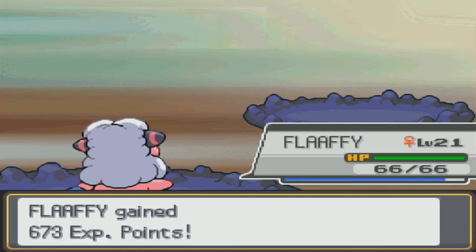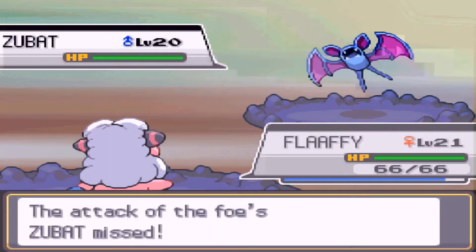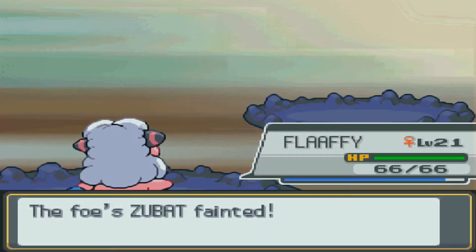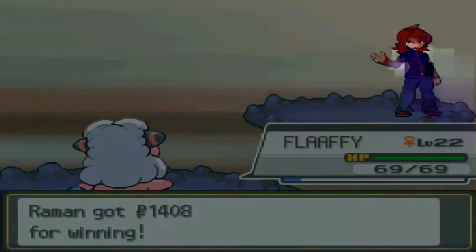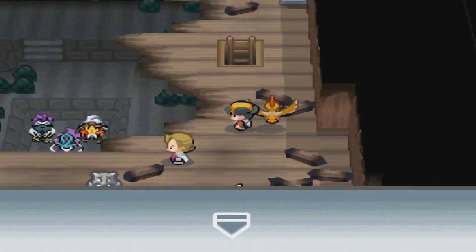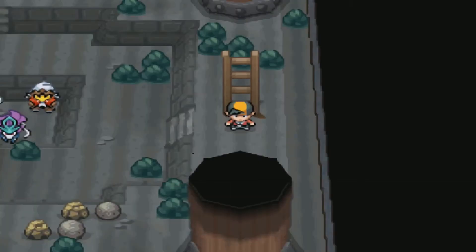Hopefully this will take me to level 22. Zubat loves to spam Supersonic and Astonish, but fortunately he missed Supersonic so I was able to deal with it without much trouble. Flaffy finally hit level 22 and finally caught up with the bunch! Now I can set my Quilava at the beginning of the team and train him up to level 24. I still need a fifth Pokémon on the team and I need a new HM slave to teach HM03 Surf to.